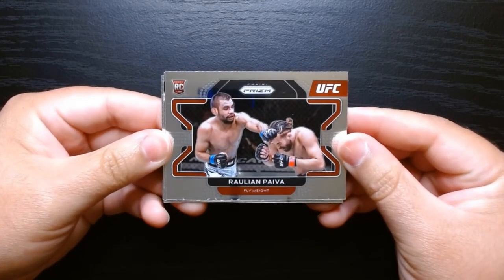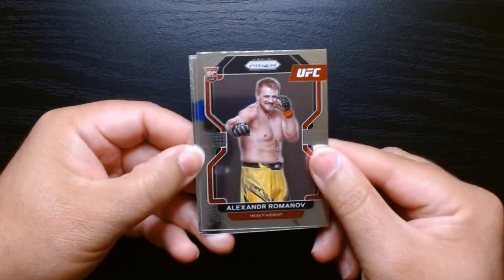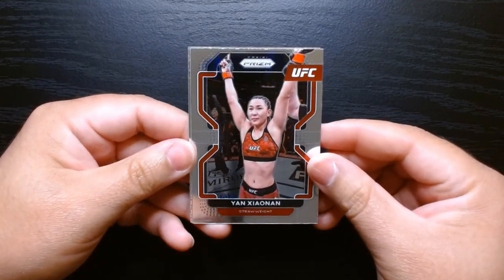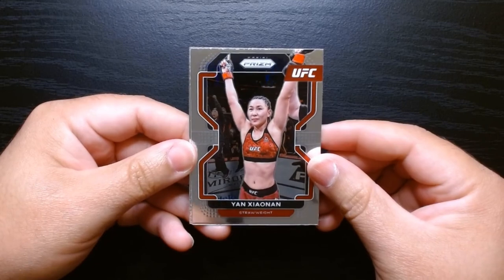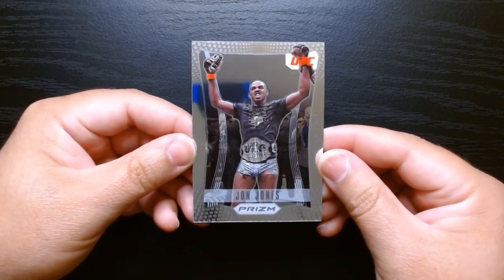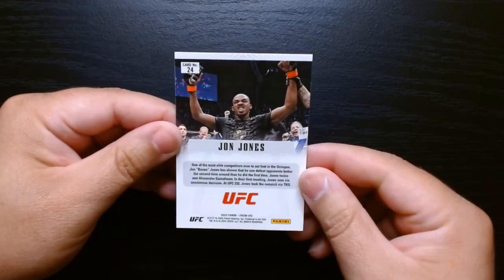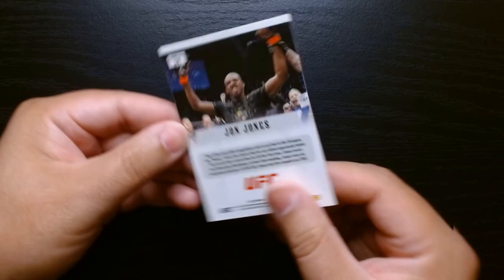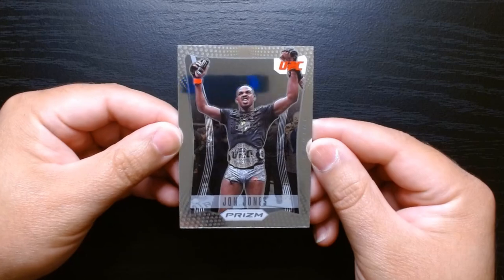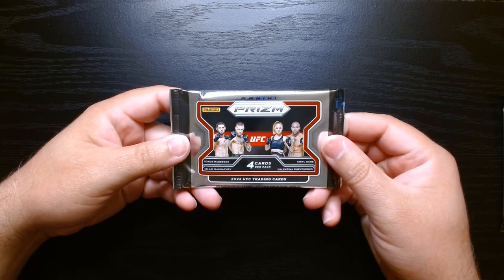Raulian Paiva rookie card, Alexander Romanoff heavyweight, and Jan Blachowicz. Then we have a John Jones insert — I forget what these are called, I don't remember the insert name, but it is good looking. A lot of silver on that John Jones prism card. Nice. Alright, halfway to finish, let's get it.